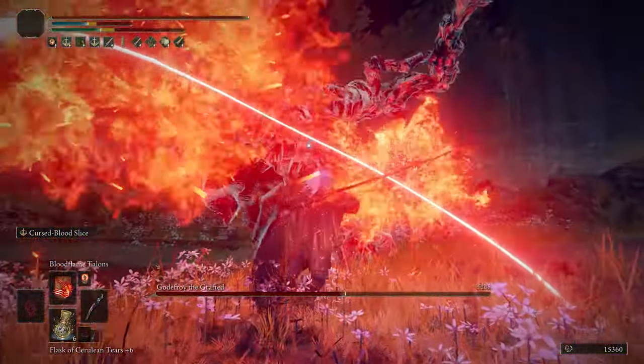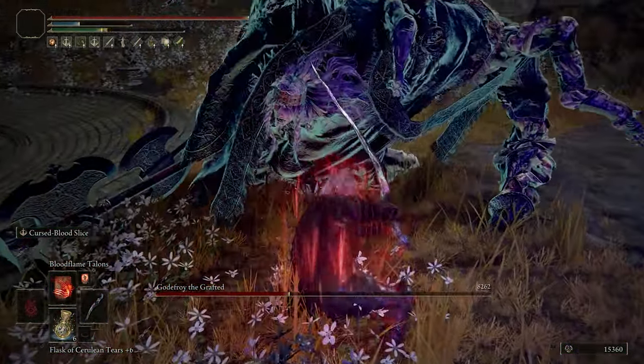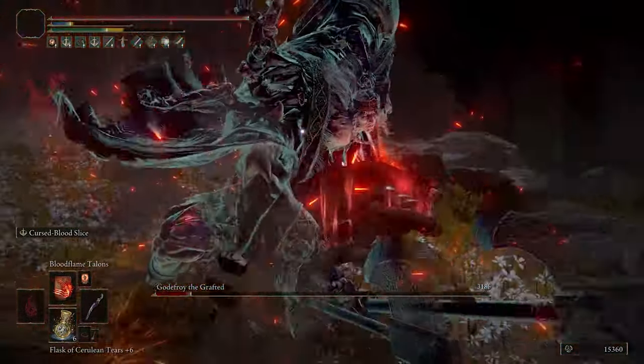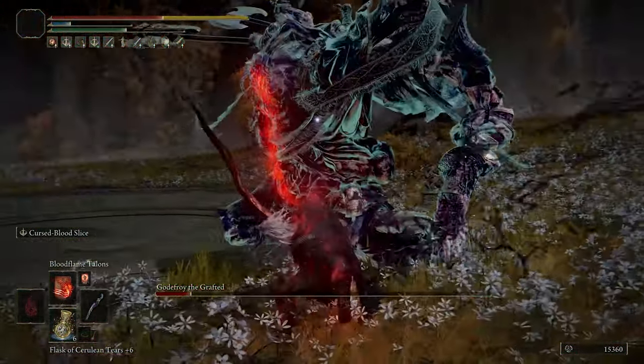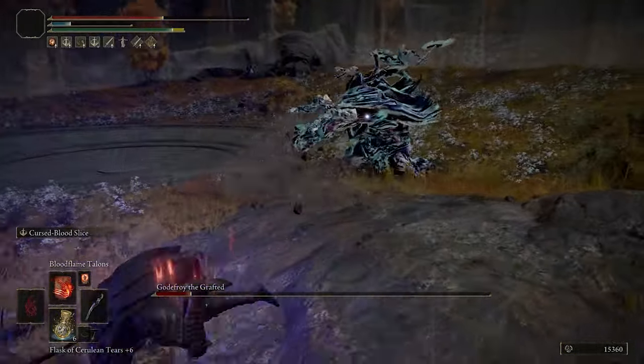This is going to charge your character into the target, which is also going to interrupt most of its attacks, followed by the sweep, which is also an interrupt, then the explosions — which again interrupt — and pretty much most of the things you do with it will interrupt and eventually stun the target in about like 4 hits.